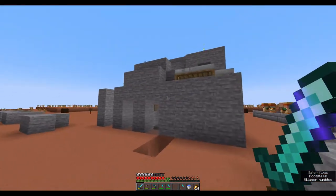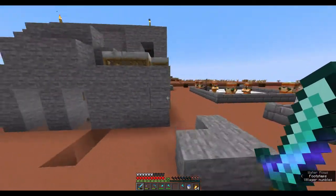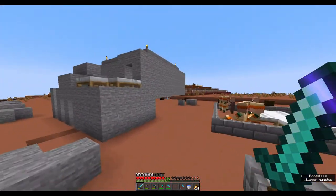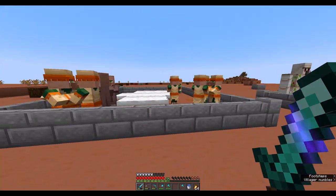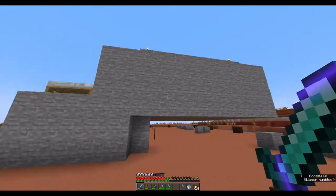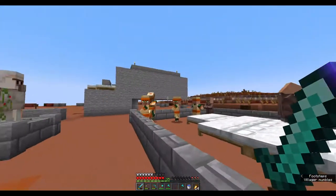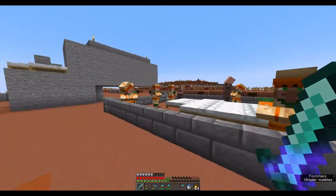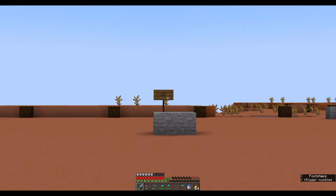Anyways, as you can see, it's pretty ugly — it's just stone and a couple pieces of glass. We have a couple more villagers; I kind of just separated four from here, put them in this little breeding pit just so that they can multiply very quickly, and we now have 12 villagers that we can use for our iron farm.